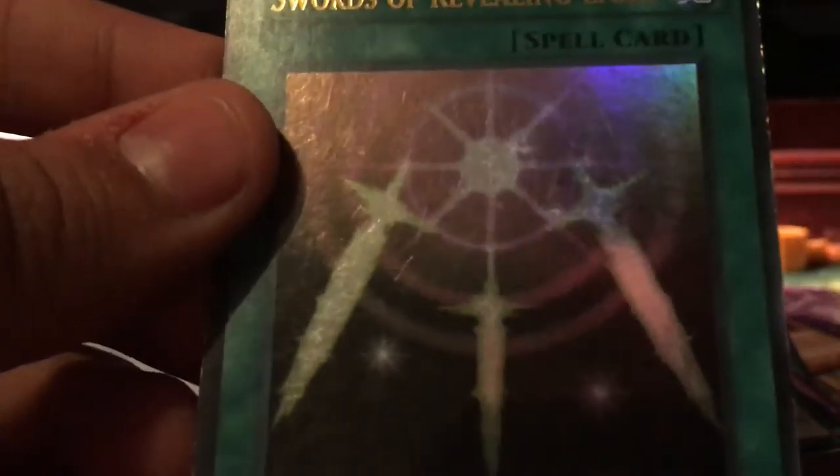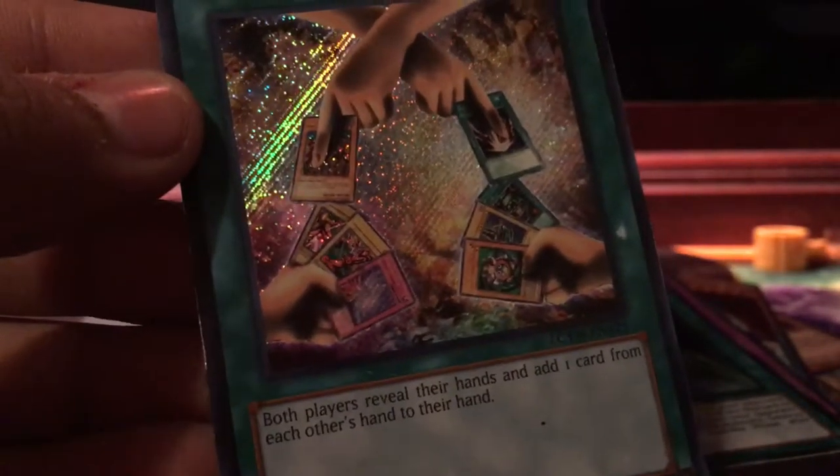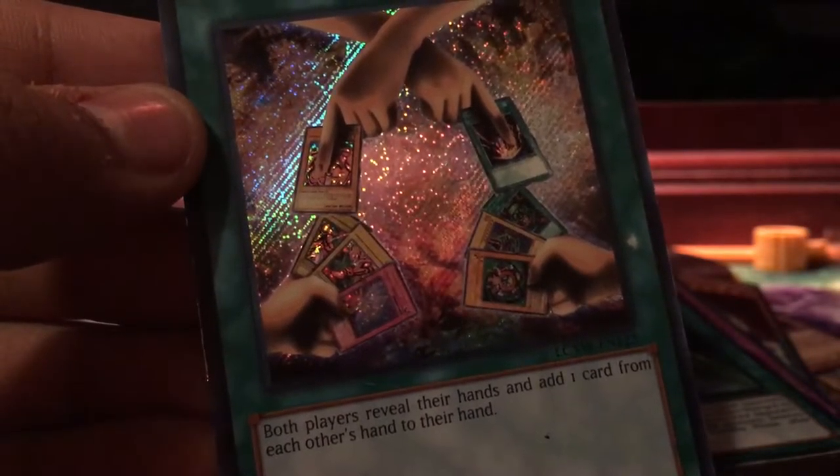Next, we got Swords of Revealing Light, holo as well, first edition. Then, we got the spell card Exchange — both players reveal their hands and add one card from each other's hand to their hand. Not a bad card. And our final card: Dark Hole. We got some good cards out of that.